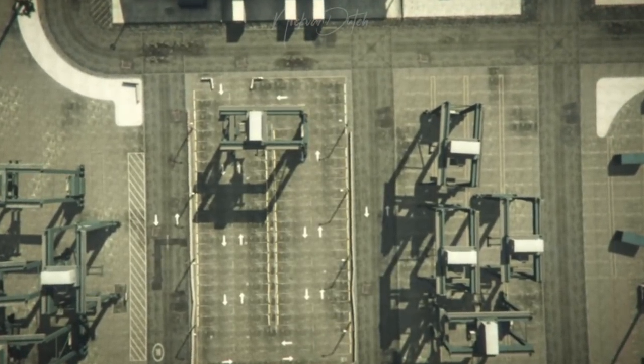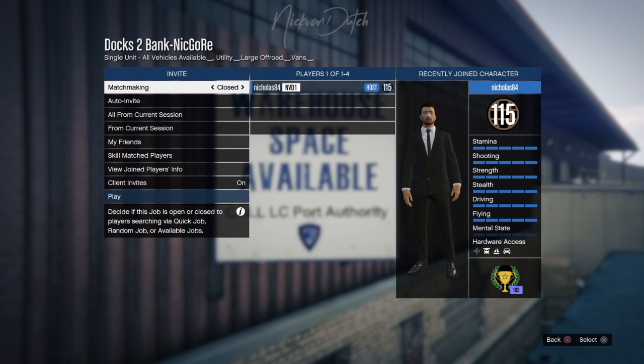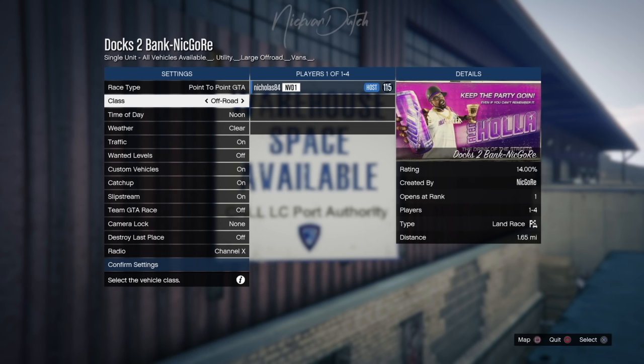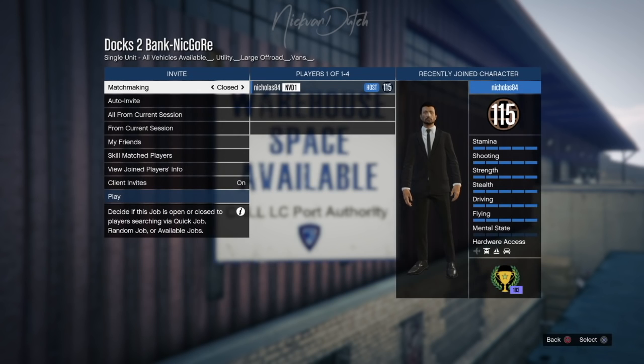Make sure to close the matchmaking session. Go back to race type, set it to point-to-point GTA, and set the class to off-road. Point-to-point GTA, off-road — hit play to start.